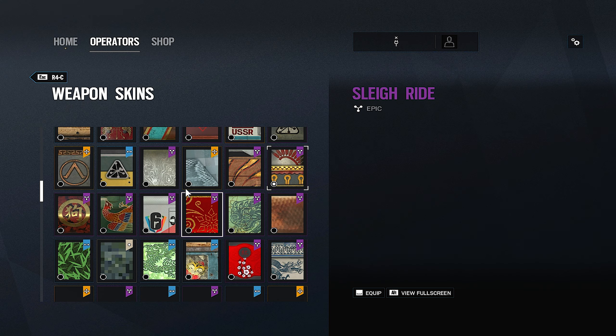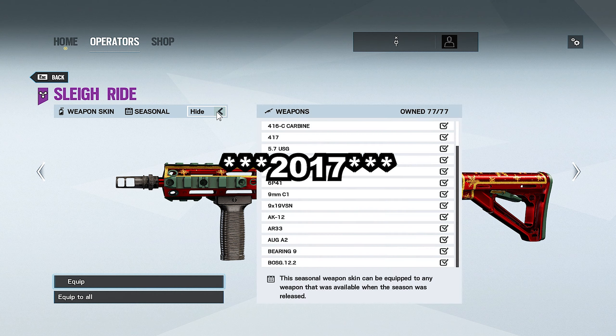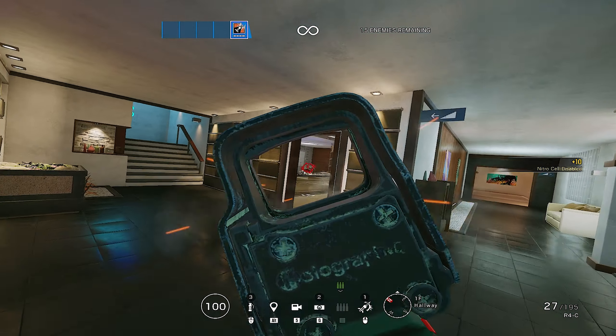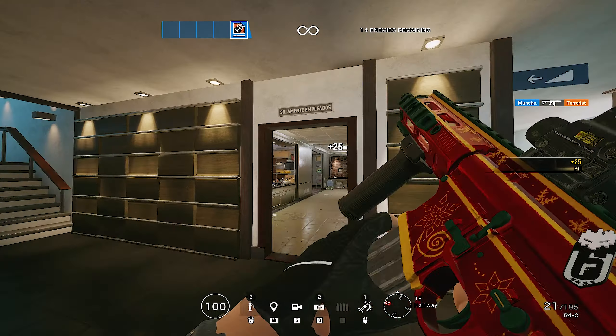Next we have Sleigh Ride, the 2018 Christmas skin — one of the Christmas skins released as a seasonal. I really like it. I like the reflectiveness of the red, and overall it's a great skin.